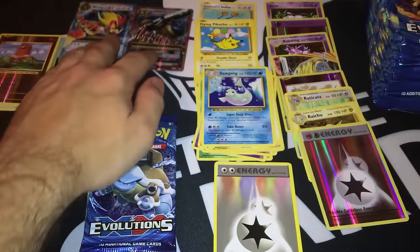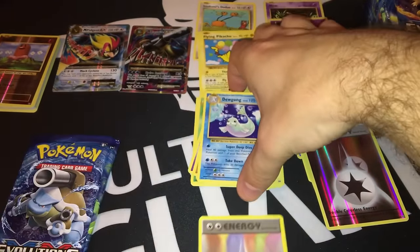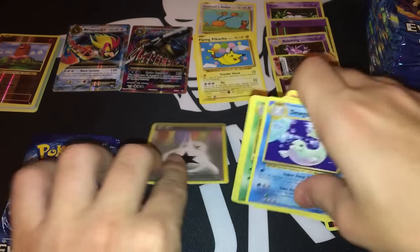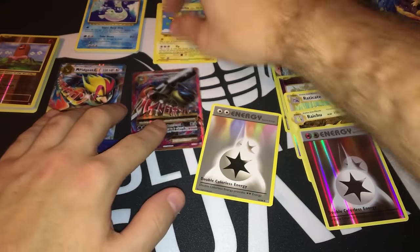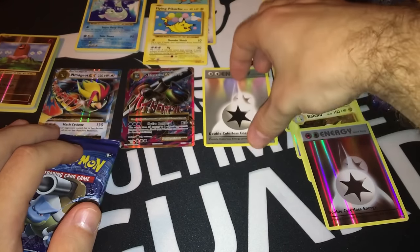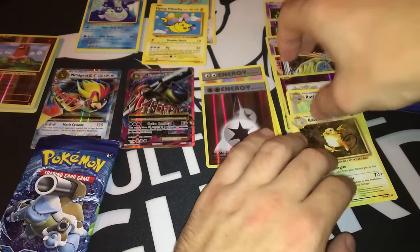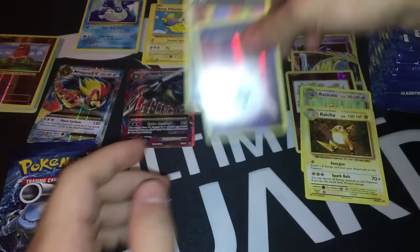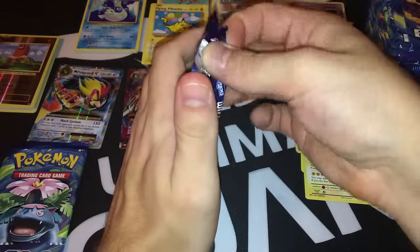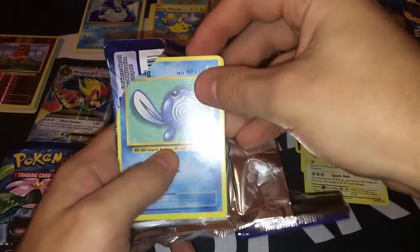I'm going to move those reverse holographic cards so I can display the ultra rares better. Another Double Colorless Energy — this one is a foil. A couple Mios — ready. Let's crack the last two booster packs from the left side.